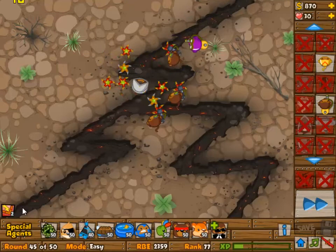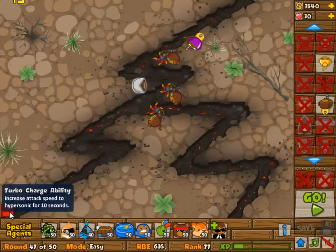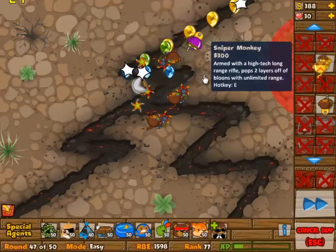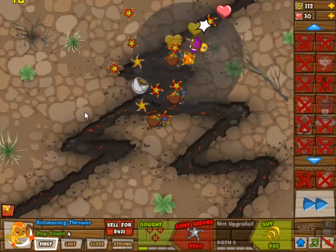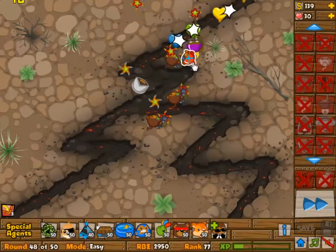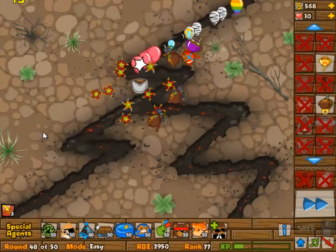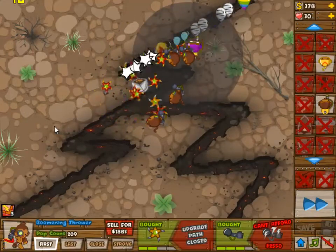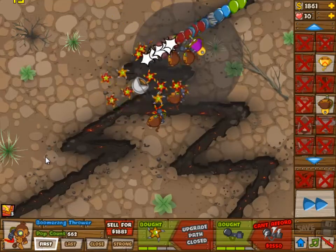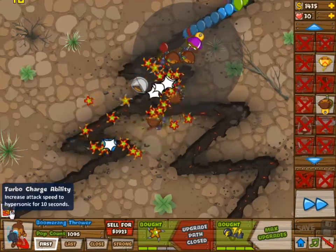Even if you end up with 22 like I had the previous time, it doesn't really matter. Anyway, we have four 2-4 boomerang monkeys by now — you might have noticed in the upgrades that the top one is still 2-3. Here is where you could build a third boomerang monkey 2-3 before upgrading to 2-4, but it's not really necessary. I did use the special ability of one of them on the ceramics that were coming by.